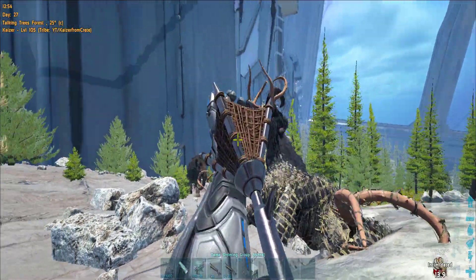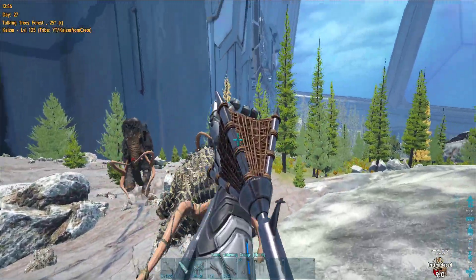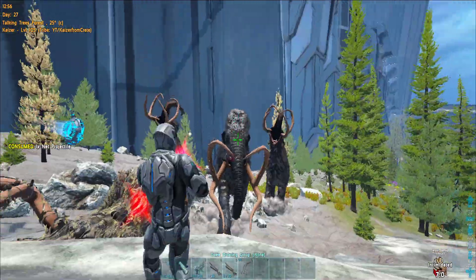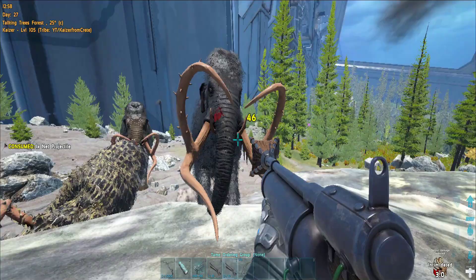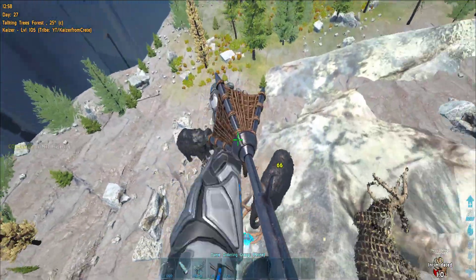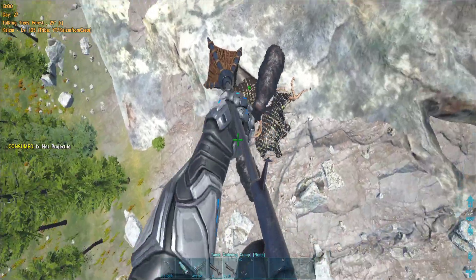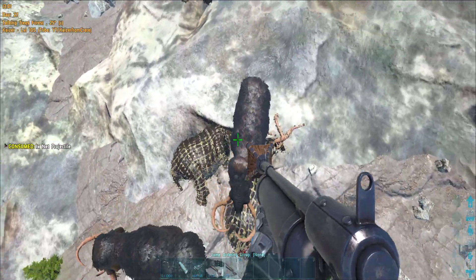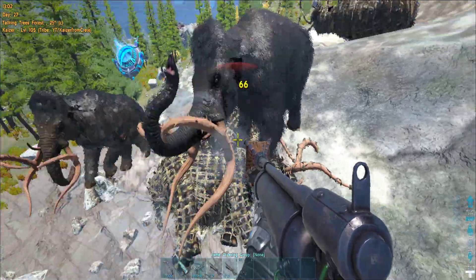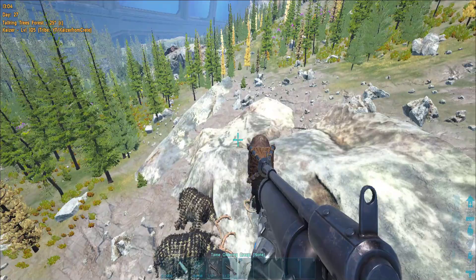There is something else about mammoths: for some weird reason, if you get feared by a mammoth's ability you cannot net anything until the debuff wears off. You cannot trap any dino - it just doesn't work. It feels like a bug, because the debuff lowers your damage, but the net doesn't do any damage - it just does one damage - so maybe it lowers to zero or something and makes it useless.